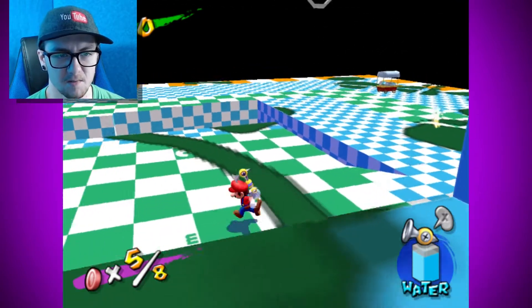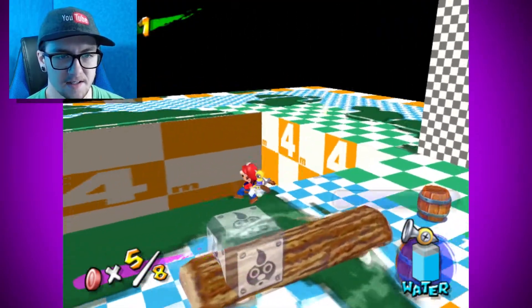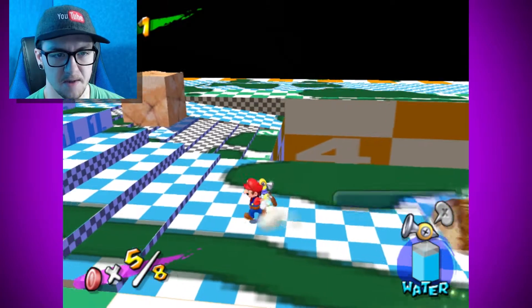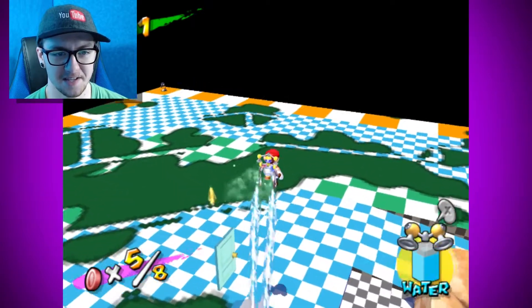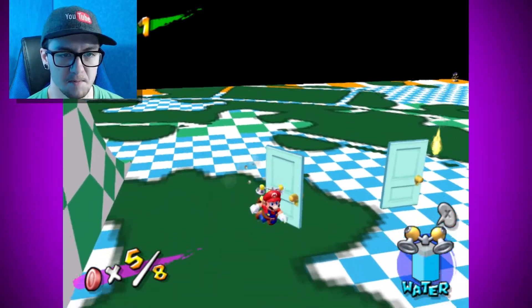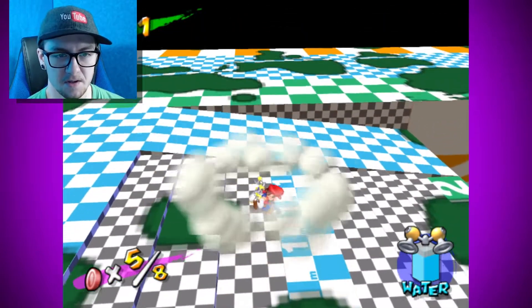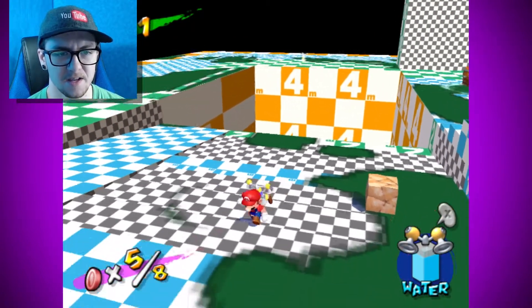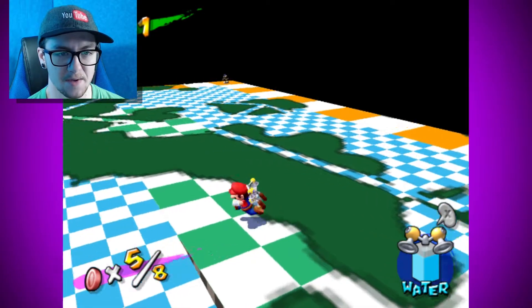The soccer ball's back — I can't pick it up but I can kick it around. There are coins to collect and a shine sprite, but I have to remember not to save because this is my save file for my one-handed Mario run. There are some non-working doors that weren't implemented, and there are holes, ramps, and stairs — it's testing how Mario reacts with different kinds of environment.